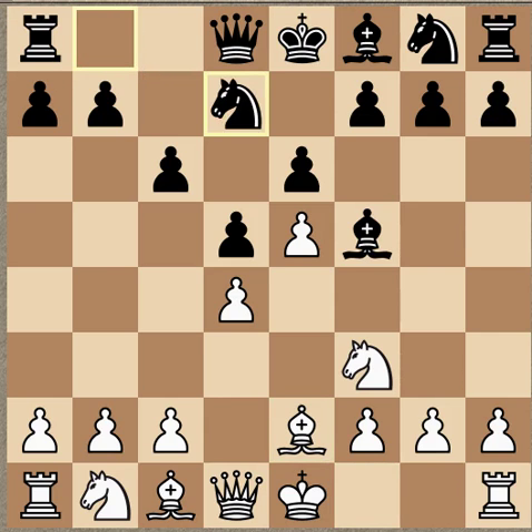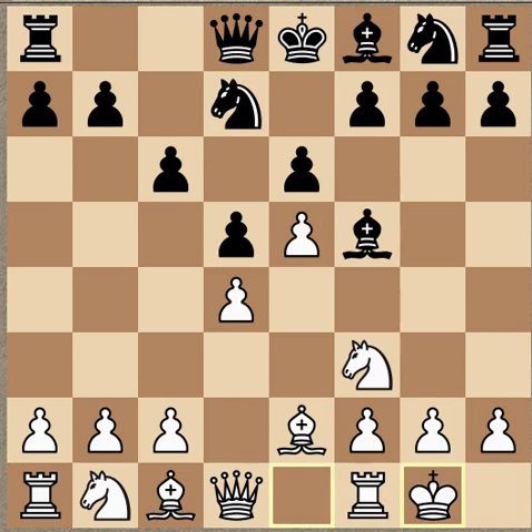Bishop E2, Knight D7, Castles. White is just developing a solid position. Banking on this to be a cramping influence, leading to a material gain later on. Black, in the Caro-Slav structures, has to organize the break C5 to put pressure on the pawn and generate counterplay.